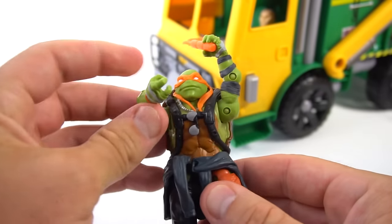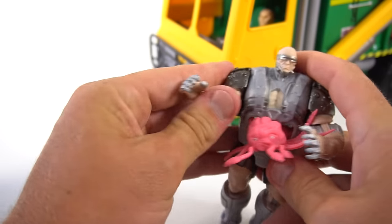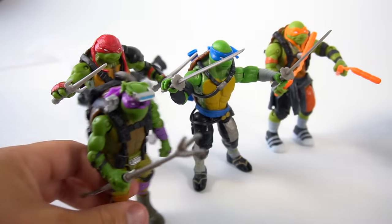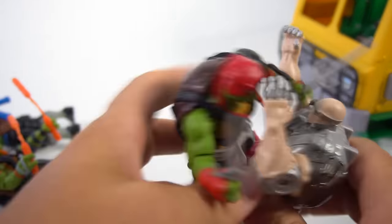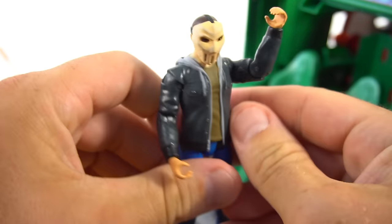Whoa guys, Krang is tough. We're going to have to take them on together. Bring it on, turtles — you cannot defeat me and my all-powerful robot! Okay guys, we're going to have to work together, work as a team so we can take out Krang. Let's go! You want a piece of me? I'll take on all four of you. Cowabunga dude! He got flipped over. That Krang is tough — I don't know if we could defeat him, we need some other help. Hey, check it out — it's Casey Jones! Good shot. Yeah turtles, we got them. We took them out!